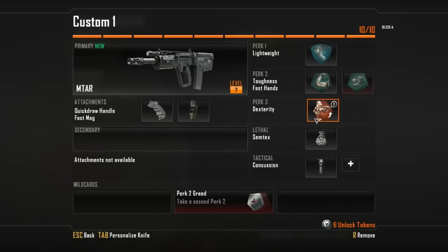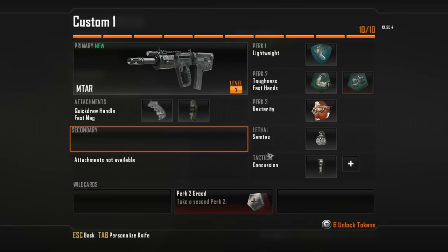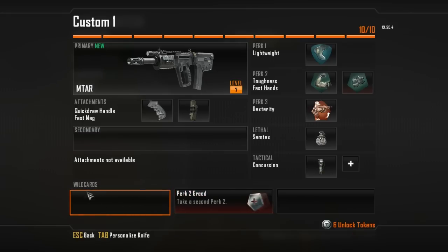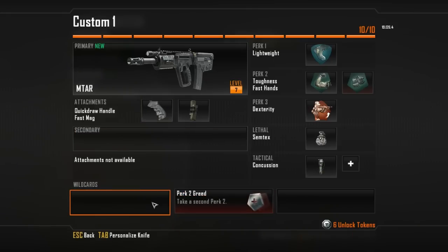Hey, what's going on guys, my name is Perky. Just bringing you a quick rundown as to what the 10-point class system in Black Ops 2 really means. The short and simple version is that there are going to be 10 items in your class that you can use. You can replace anything — you can have no first perk, no second perk, or swap things around just to have extra third or second perks.